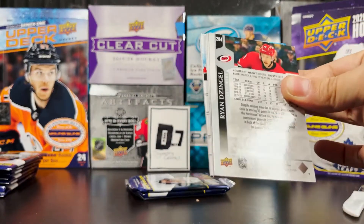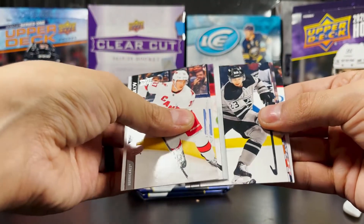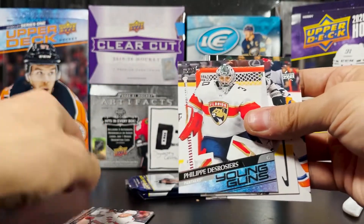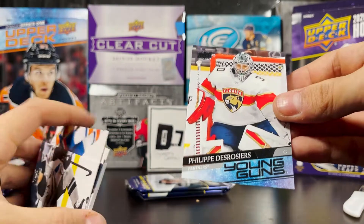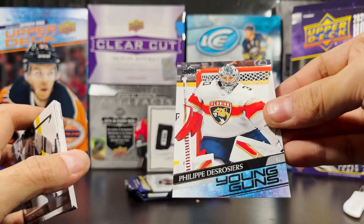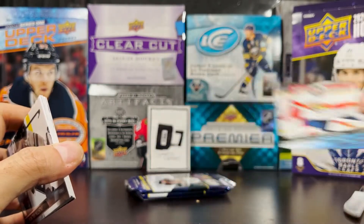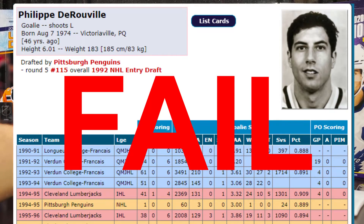Looks like a Young Guns — it's a goaltender. Philip DeRosier — let me get a hat for Philip DeRosier! Florida Panthers goaltender, Young Guns. I remember there was a goaltender for the Cleveland Lumberjacks named Philip DeRosier, so this name sounds very close. Not a great box but not a bad one.